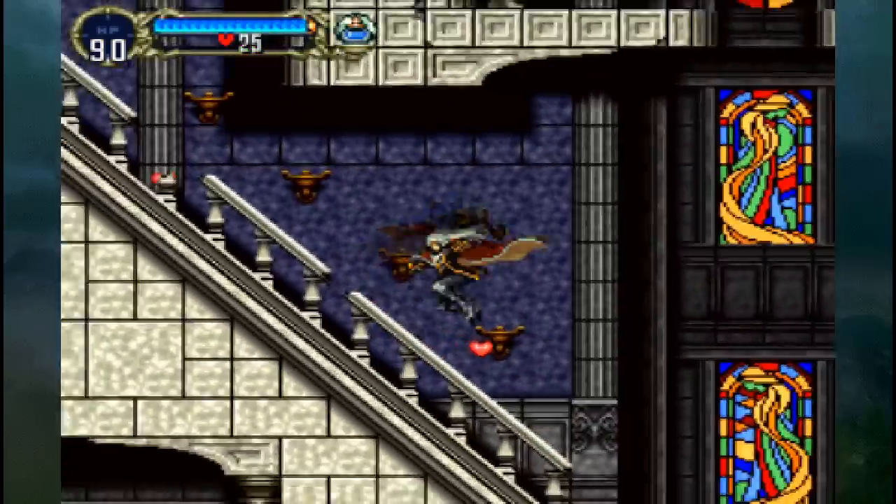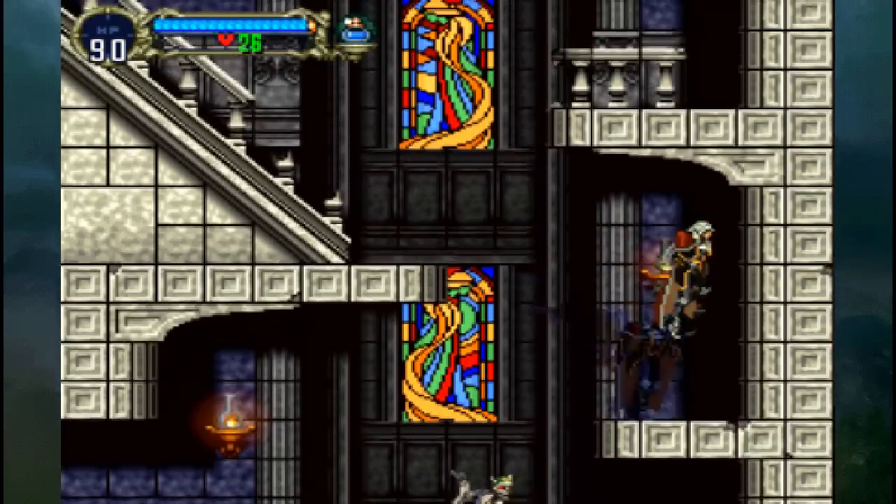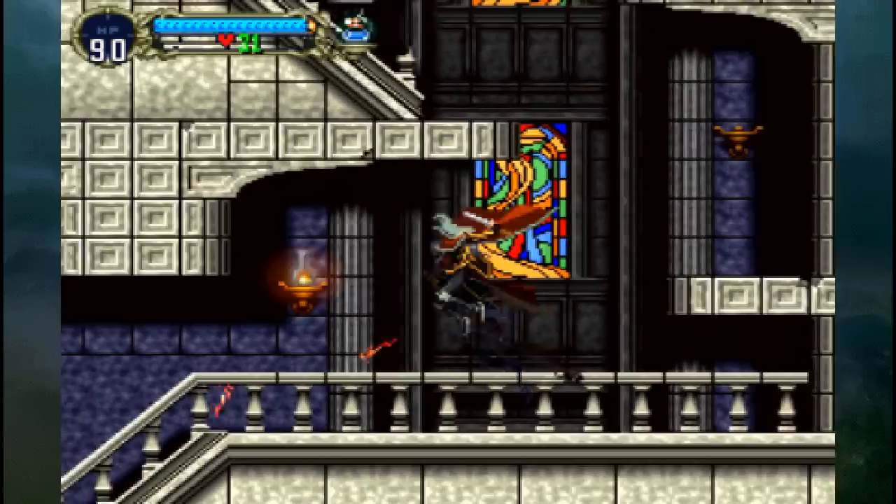We're going to go down here to get the soldier. New enemy! Slinger — or Skeleton Rift — whatever you want to call it, doesn't matter. Come on, get up there! There we go, much better. Got the Slinger! Ha ha ha, I got a shield on my own!